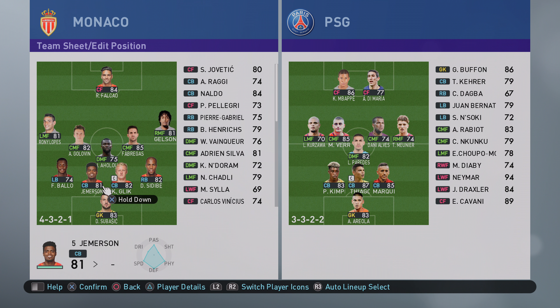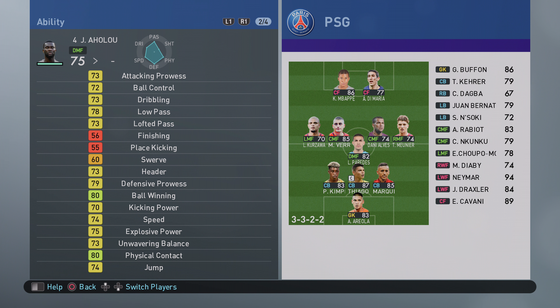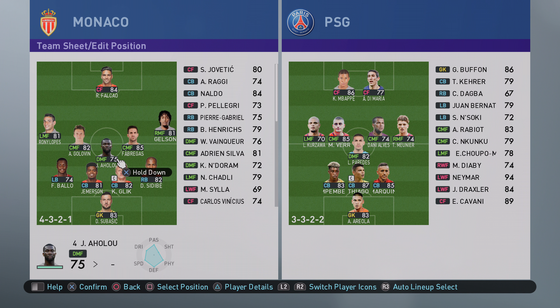The reason I went for this guy in defensive midfield is because he's got good ball-winning stats and defensive prowess. He's got better speed and explosive power than the other two options, plus he's 186cm - actually the tallest of the three I'd put in there. He's also got the anchorman role, so he's going to sit and protect that defense.